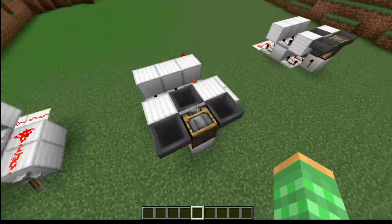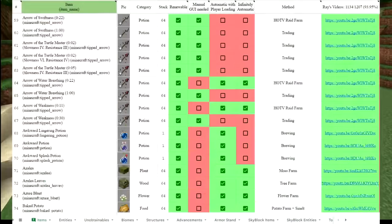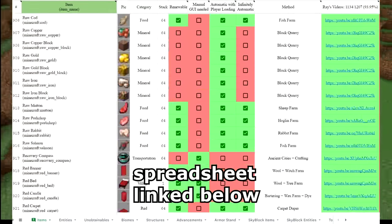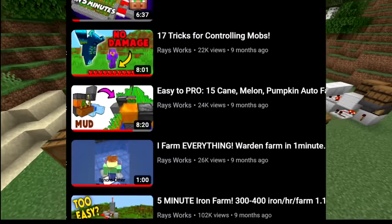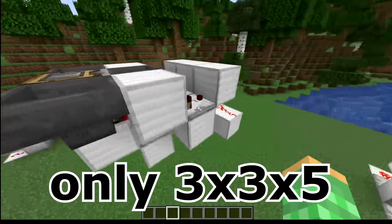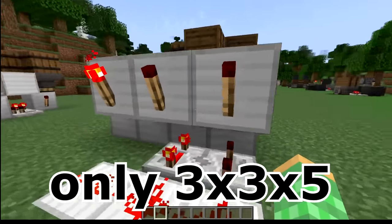So I added in a third hopper for this design here, moved the clock to underneath, and it actually works amazingly. This is great for my 'farm everything' series where I'm trying to make an automatic farm for everything in Minecraft, and I'm currently over 95% of the way to being complete. It can craft the majority of recipes in this default state, and it works in both Java and Bedrock Edition.